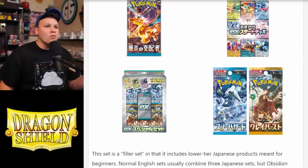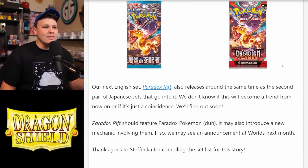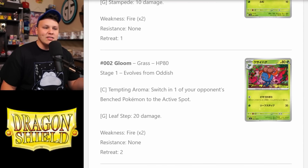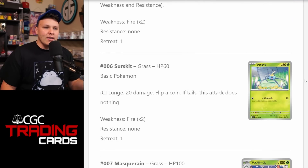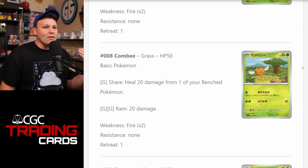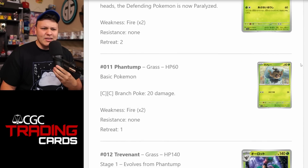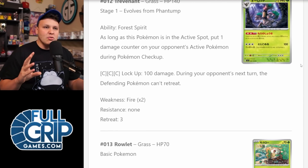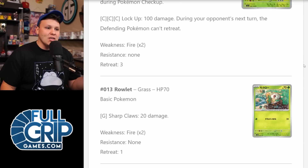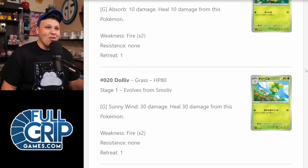There's not a whole ton coming out of Obsidian Flames — it's a pretty weak set overall. I think 151 will have a bigger impact on the format, and thankfully the 151 set is not too far away. That comes out in September. There's about a month in between the release of Obsidian Flames and the 151 set, so we're not too far from some potentially more impactful cards.